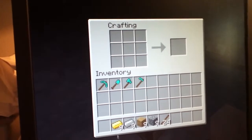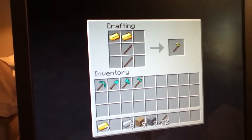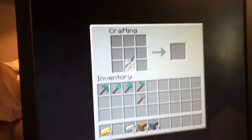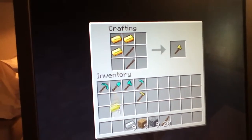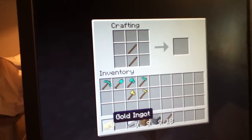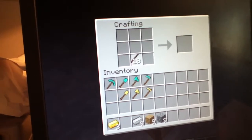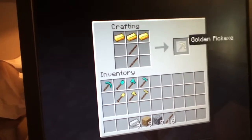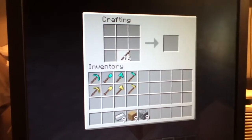Now if you do the same with other materials you'll get the same result — for example, see, same result. I can't really be bothered doing them all, so I'll just show you the gold and diamond versions.